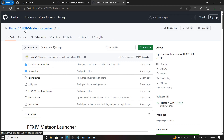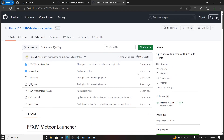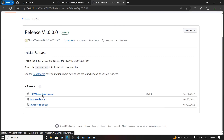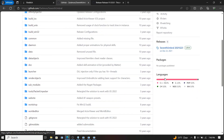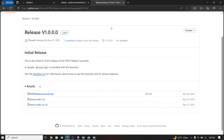If it still crashes, there are some external launchers I'll link in the description. One is the FXS FFXIV Meteor Launcher — someone in the Discord made it. I tried it but couldn't get it to work personally. You can download the zip from the releases page, or if you know coding you can check the source and rebuild it in Visual Studio. There's also the Zacmon 7th Umbral Launcher you can download or clone via git. I'll put both links in the description. Hopefully you won't need them, but good luck — take care!